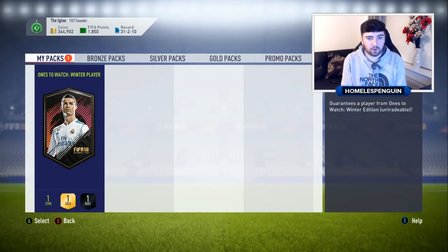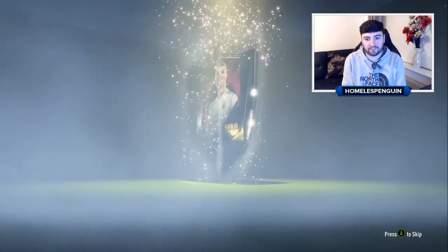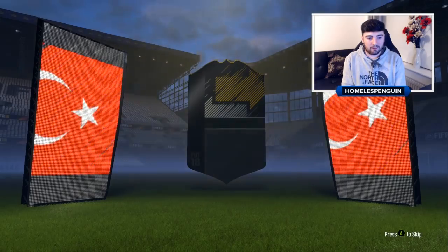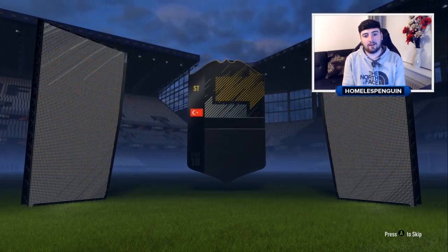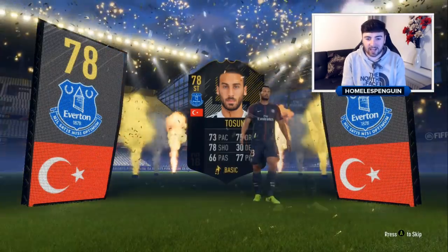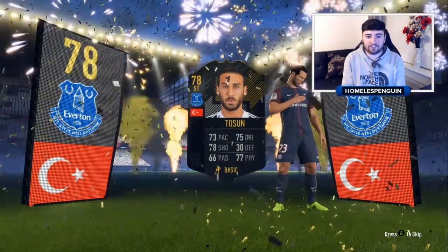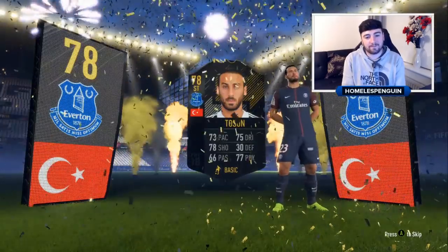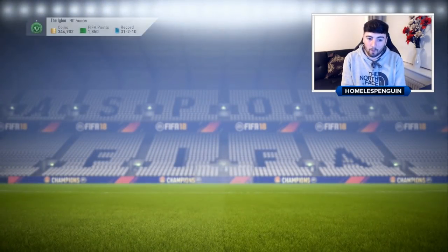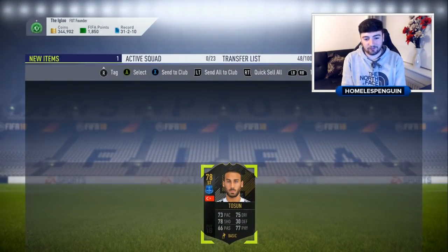Our pack luck has improved in the second half of the video. Only two parts remain - let's hope it can get even greater. I'd love Mkhitaryan or Virgil van Dijk from Arsenal or Liverpool respectively. But unfortunately it's a 78 rated Tosun - already had this card before. With only one pack remaining, we'll go ahead and recycle him into another SBC.